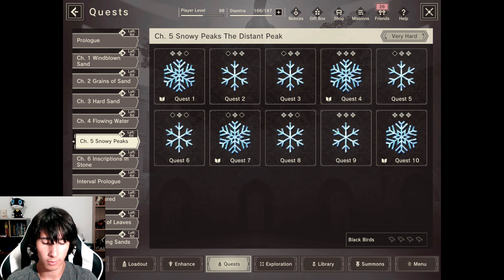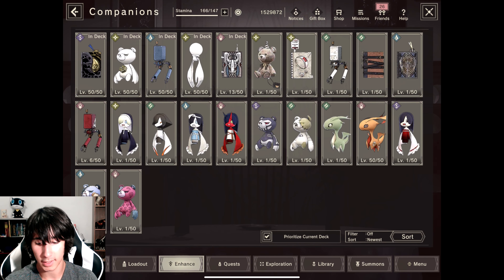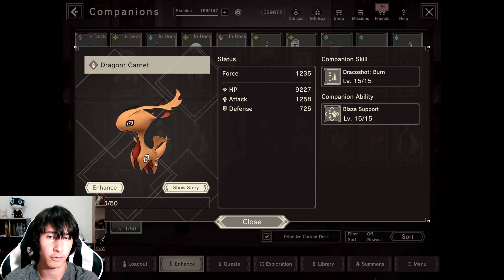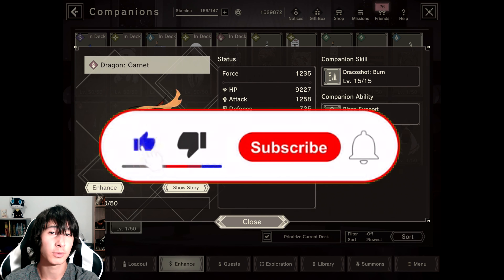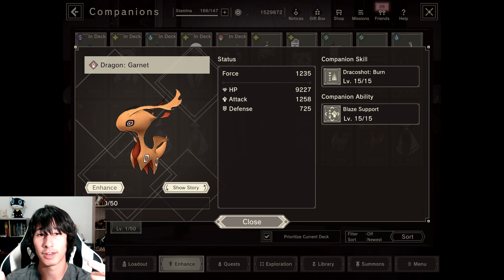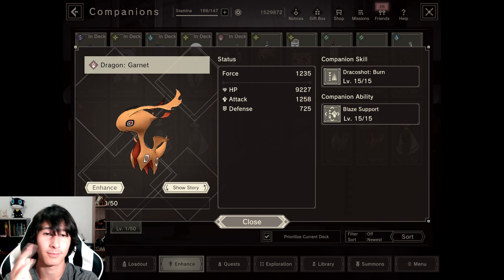That's how to max out your dragon companion in Near: Reincarnation. If you liked the video or found value from the content, be sure to leave a like, share it with your friends on Discord or wherever, and subscribe for more Near: Reincarnation content. Hit that bell so you never miss a video when I upload. Thank you guys so much for watching — I love you all, please stay safe, and sayonara.